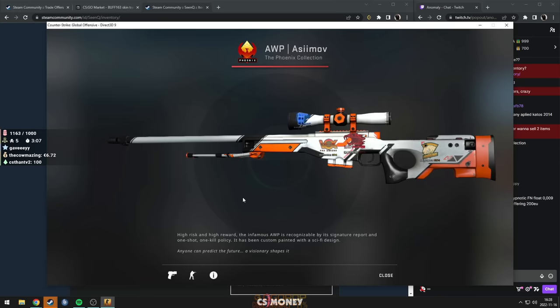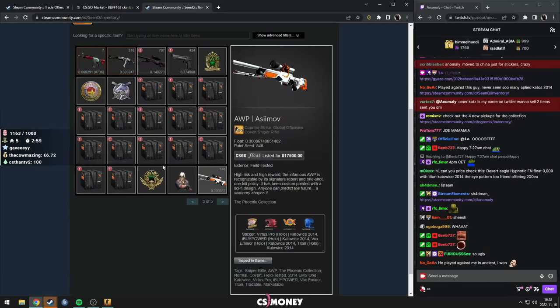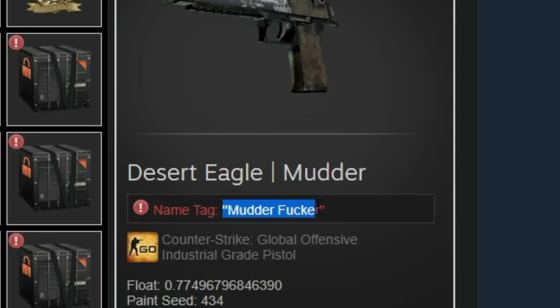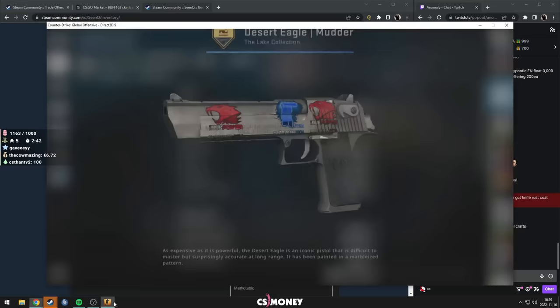You definitely lost if he's got these skins. Holy sh**. Vox VP. iBUYPOWER and Titan all holo. This one is listed for 100,000. Obviously, that is hella not realistic at all.